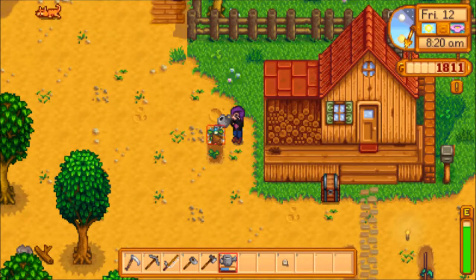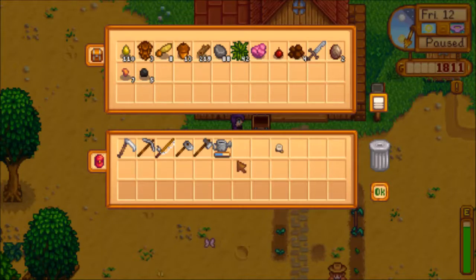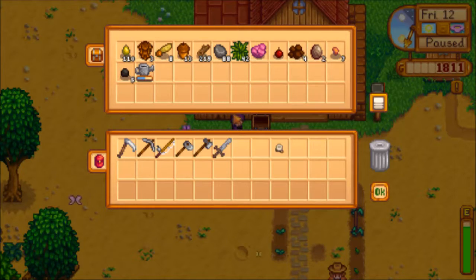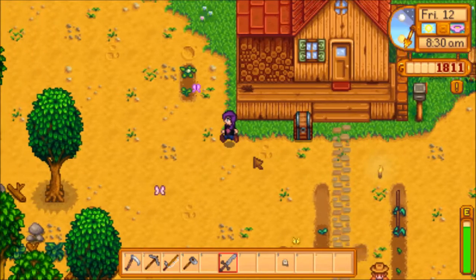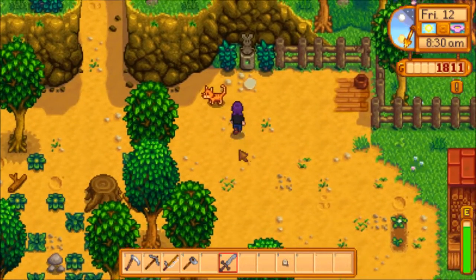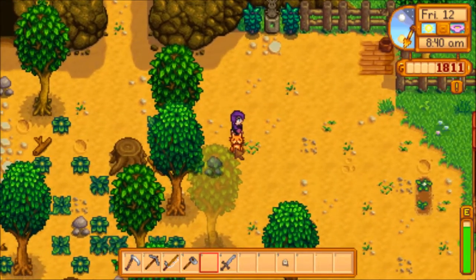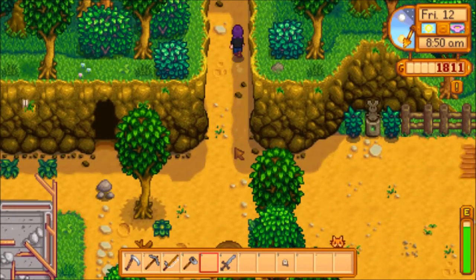There's Zatsa! Let's go put our watering can away and give Zatsa some love. Let's actually grab our sword. Put away our axe. Yeah, we might fish, I don't know. And let's go give Zatsa some love. Zatsa. Hello. I want to give you some love. Not with the sword though. Not with the sword. There we go, give you some love.